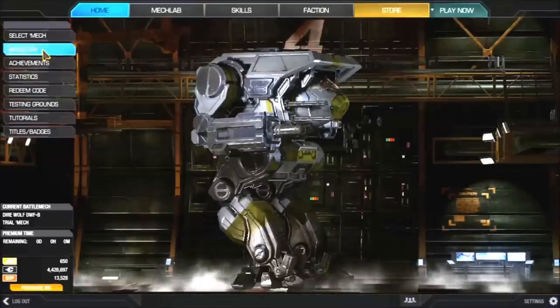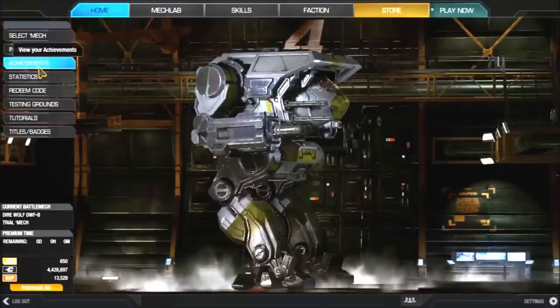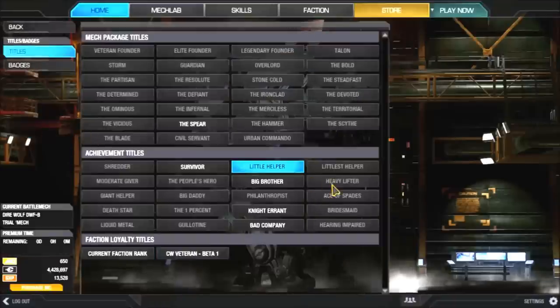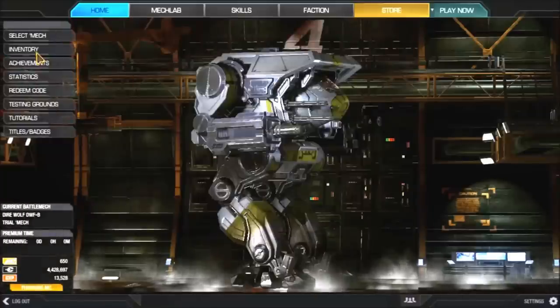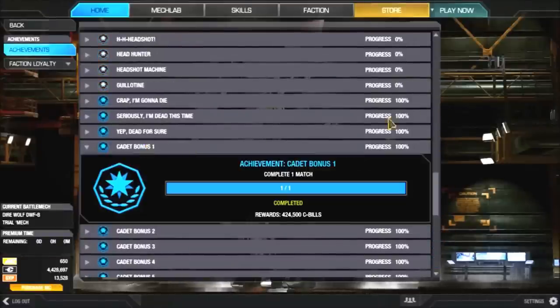After 25 matches, money is not going to be a problem — you'll be swimming in C-bills. You can go to Titles and Badges; you'll get those a little later when you start doing more stuff. Achievements like I said will give you lots of bonuses. So once you've picked your mech, all you have to do is go to Select a Mech, Trial Mechs, and pick whatever inner sphere or clan mech you want.